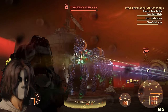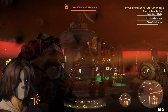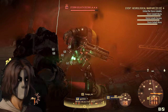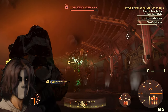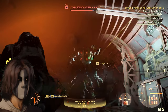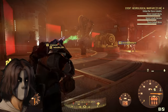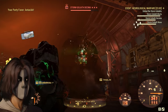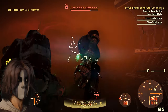Fallout 76 just had their biggest update of the year — the release of Skyline Valley, which came out this past Wednesday. This update not only includes a map expansion below the Ash Heap and Savage Divide, but also a story questline, two new events, a new boss fight, and a very hard event. Note that I never played the PTS server, so most of this is brand new to me. This video is practically a review of my first-time experience. I streamed it the other day, so please follow me if you want to see future livestreams.